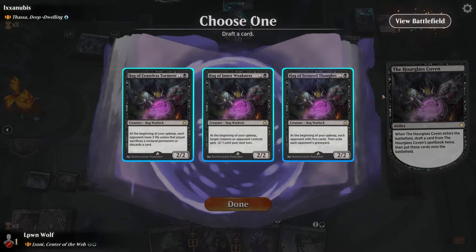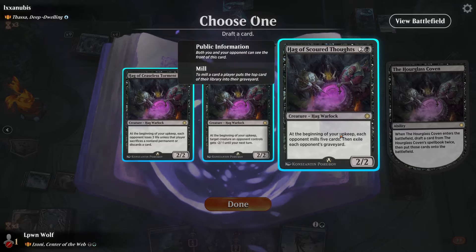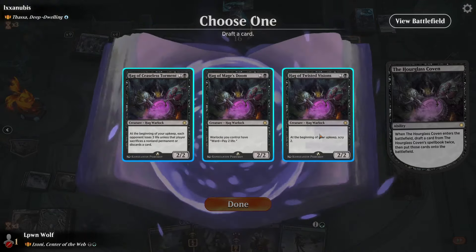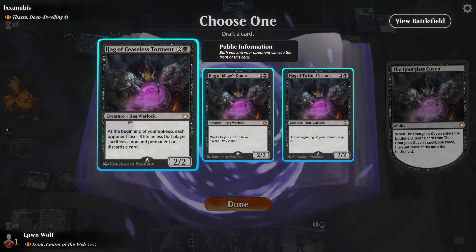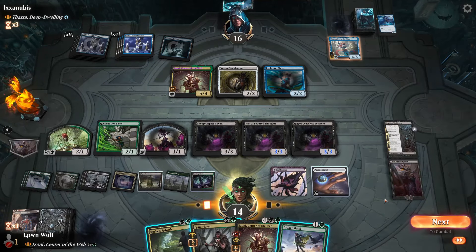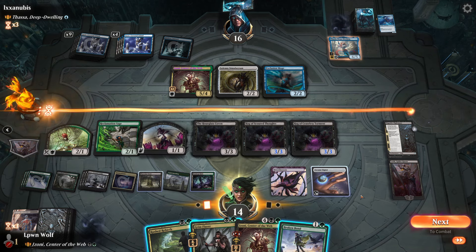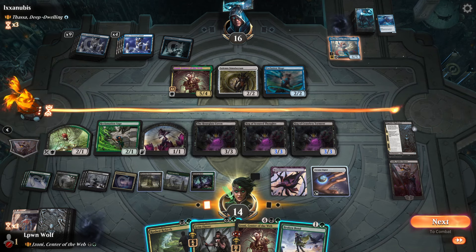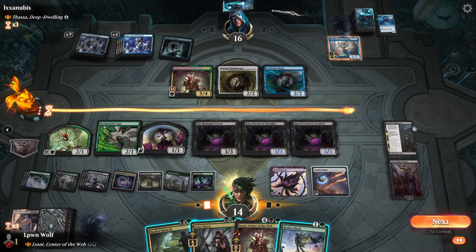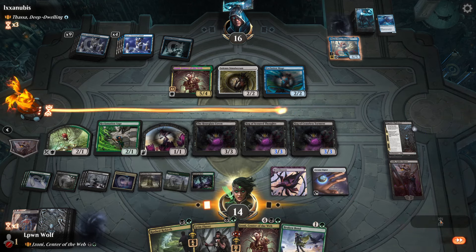Minus two, minus one - they don't have any X/1s. Each one mills five then exile each one from graveyard - that's actually going to be good in this case. Yoki for that as well. I think we'll just leave up the Rush Rebirth here. They have got a lot of mana to tap stuff - that's something I'm a bit worried about.